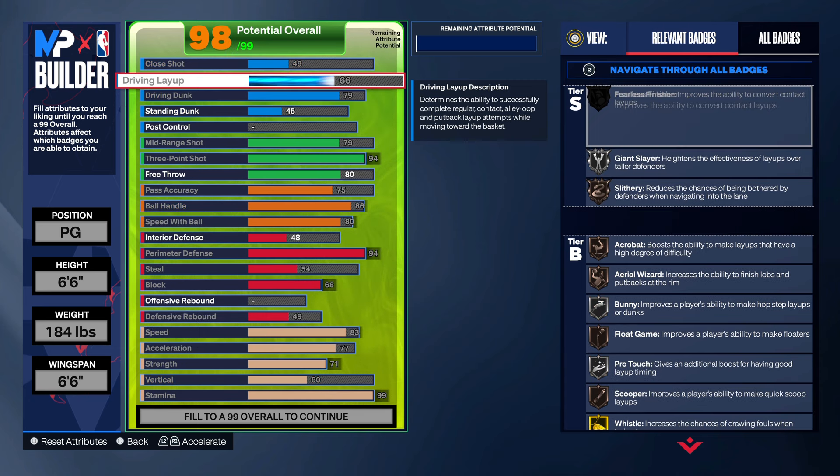Hold on, something's up too high — one of these attributes. We didn't get 80 on the free throw, that's what it was. But you definitely got the 83 speed on this one. There's some heat right here — you got all gold and hall of fame perimeter badges, all gold and hall of fame shooting badges.